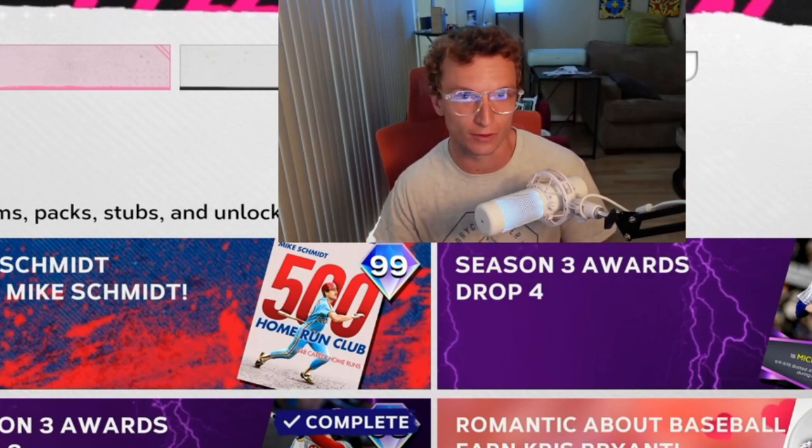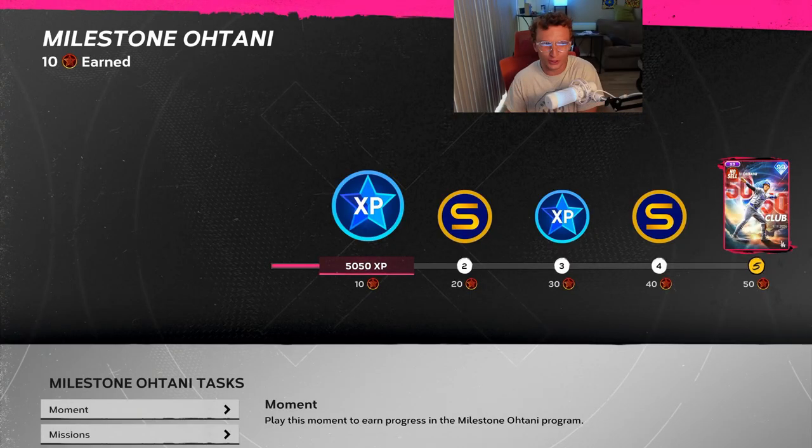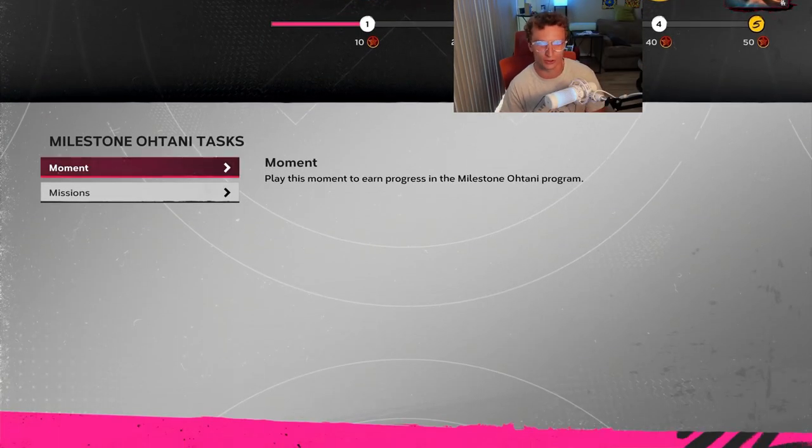He's technically a part of the only 51-51 club too. This program is pretty straightforward when you first look at it, but when we get into the moments and the missions, I'll show you real quick. Six for six last night, ten RBIs, three home runs, and I think he had two stolen bases as well. And on top of that, he's coming back to pitch next year.